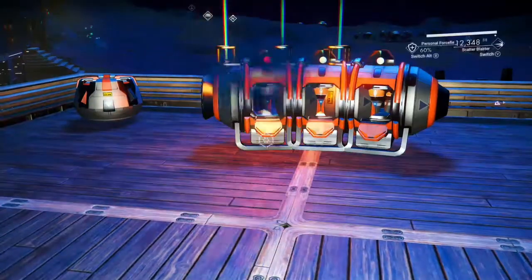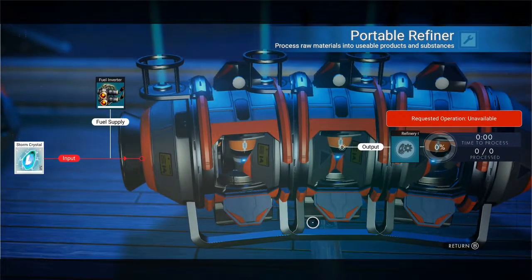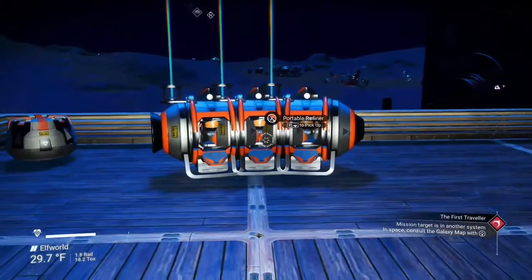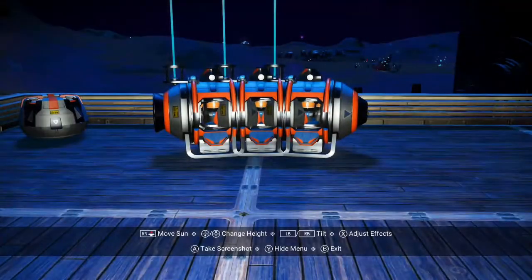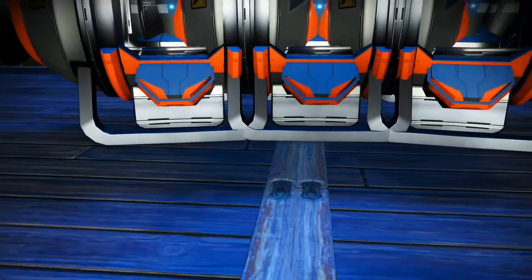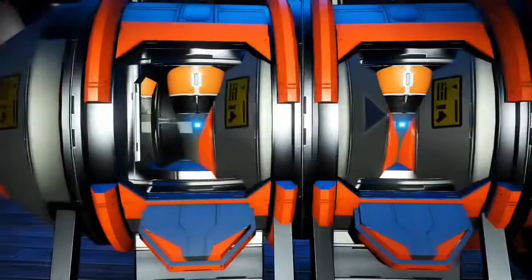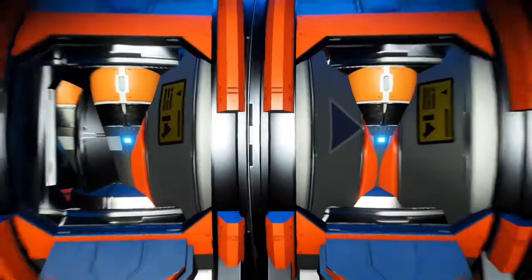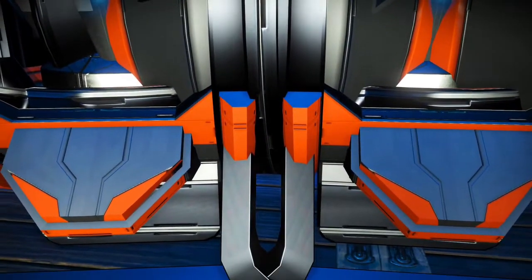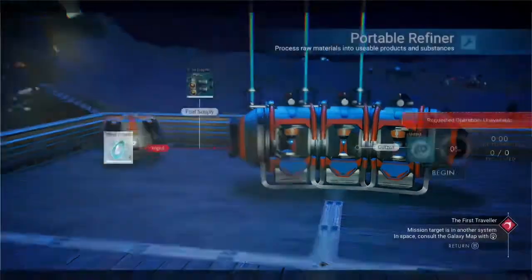Come out of your build menu and check: we've got storm crystals and carbon in this one, and storm crystals and carbon in the other one. Go into photo mode to show you the alignment. You want the little feet kind of almost crossing each other, and where the orange goes up and down you want them almost lined up. You want those top orange ones with just a little bit of gap between them.